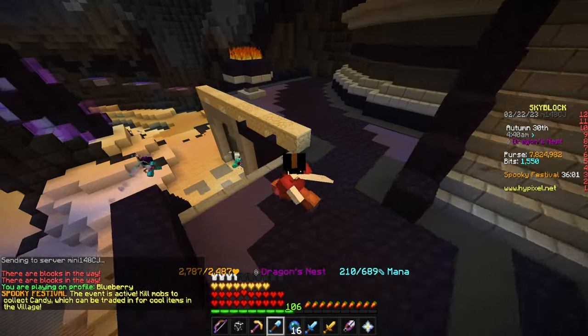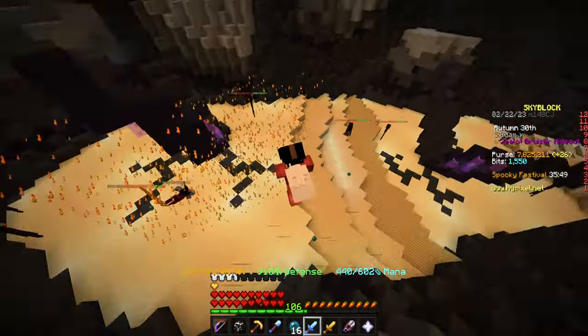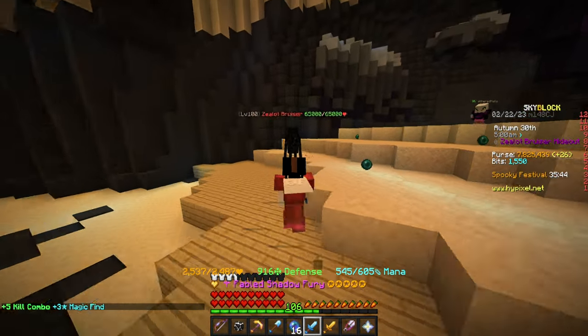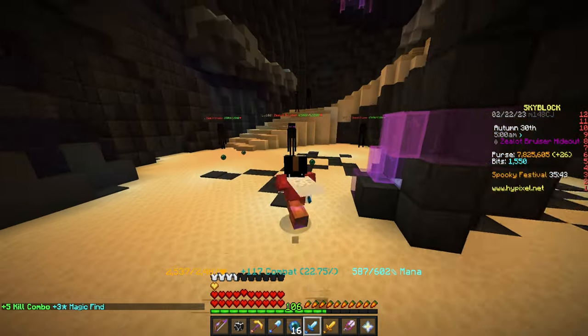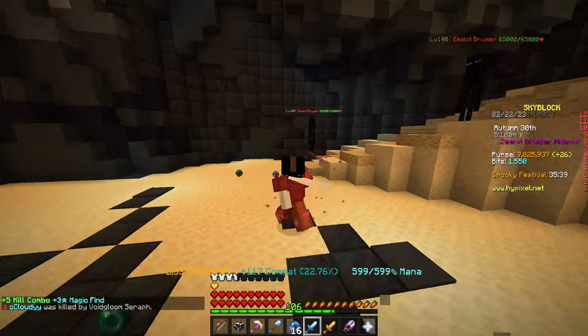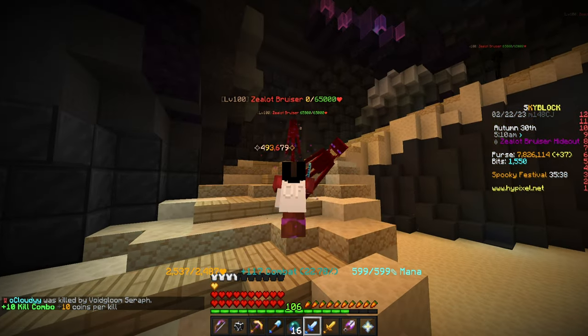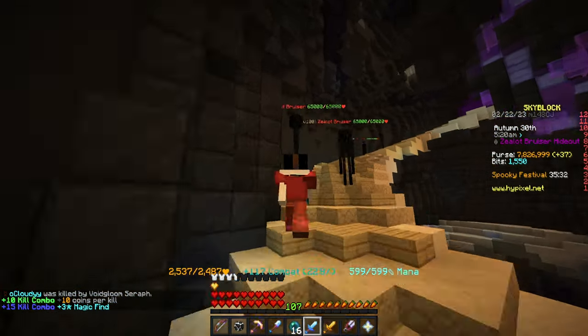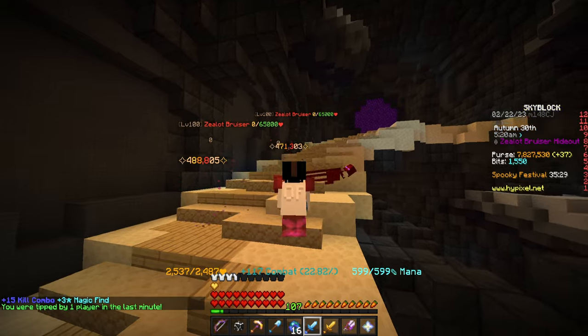The first mobs I want to test this on are Zella bruisers. My regular one for all shadow fury is still dealing the same damage, and now the enchanted one: 305K, 520K, 488K, 470K. Obviously because of ender slayer, first strike, and soul eater, it's going to be dealing a lot more on these.